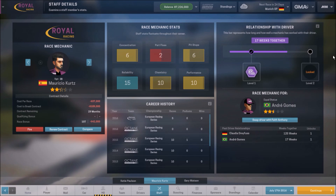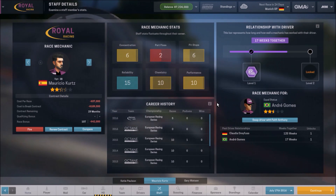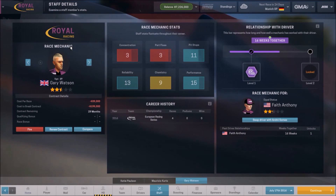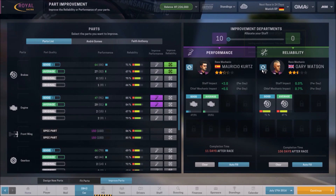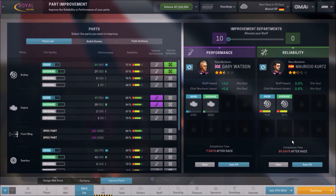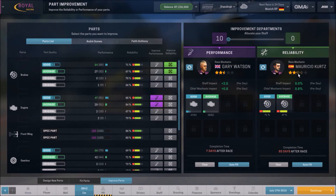As for chemistry, that's how fast they unlock extra traits with their driver. Now the reliability and performance stats are for improving parts. Gary Watson has a 15 performance and a 13 reliability, so you want to play to their strengths — you can switch these out and as you can see it changes down here because their reliability and performance stats are in use. Be sure that whenever you get your race mechanics, you check those two stats and put the most optimal people in the right roles.